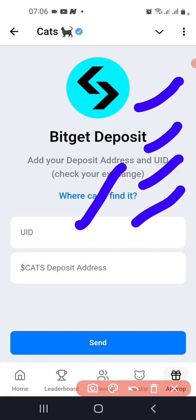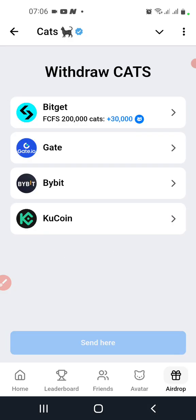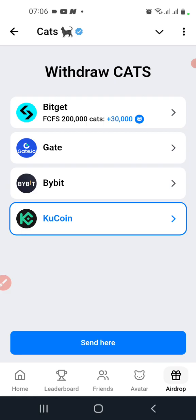You add your UID and your CAT deposit address. So you have Gate.io, you have Bitget, and you have KuCoin — it's up to you which one you'd like to add.